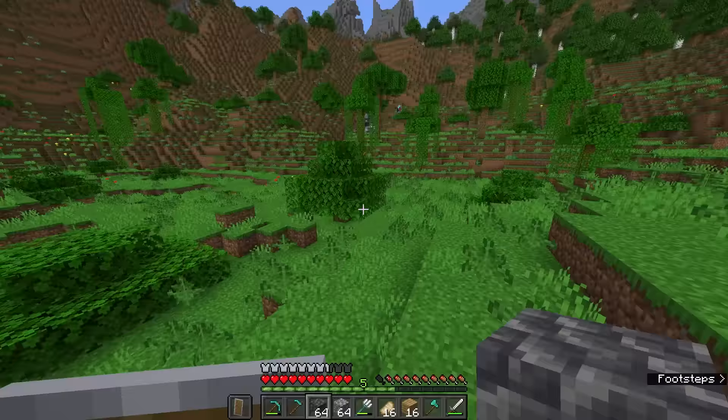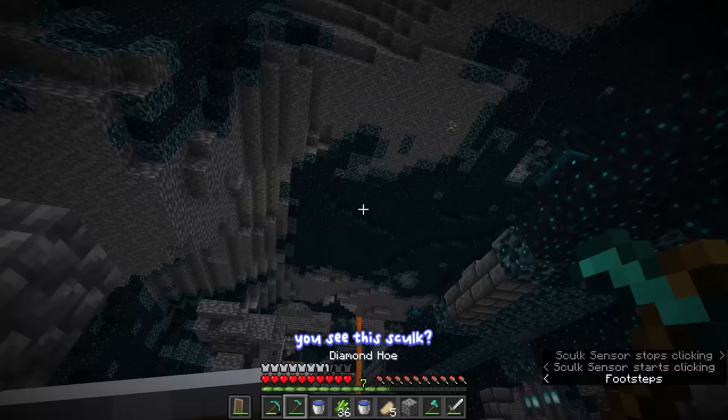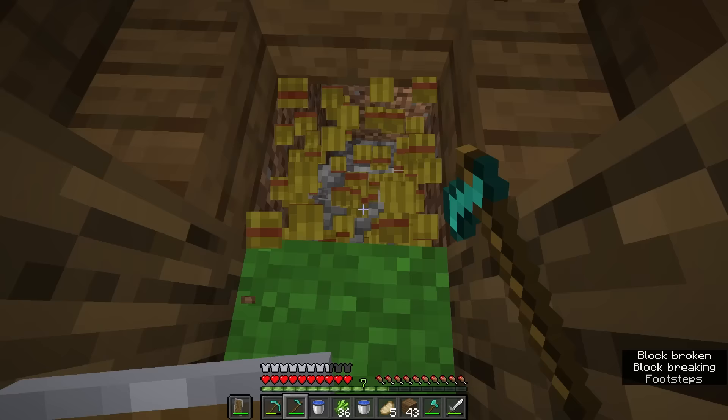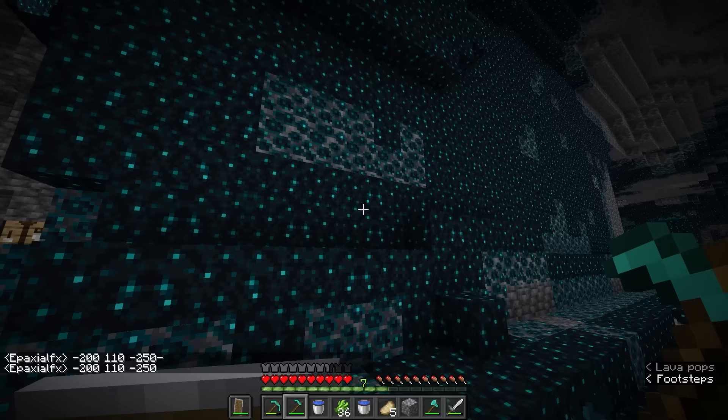Before I can begin turning the ancient city into my secret underground palace base, I have to deal with this skulk. It looks very bad and it's literally everywhere. I don't really want this skulk in the final build, so I'm going to destroy every last bit of it in this cave. No one suspects a thing about my plan. Let's begin.